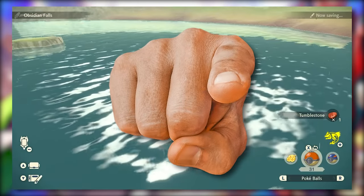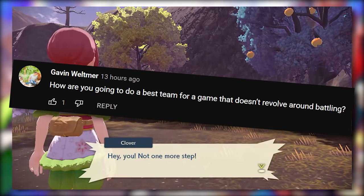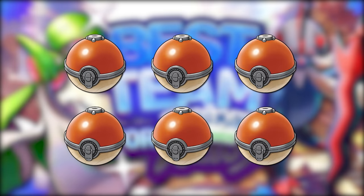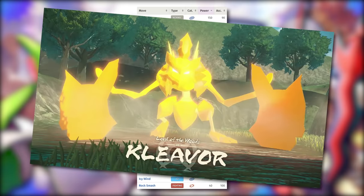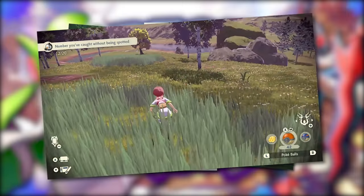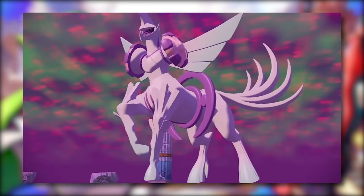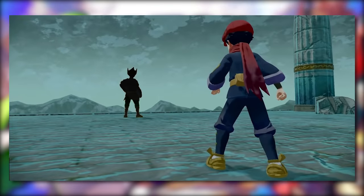Since trainer battles aren't the norm in the region of Hisui, you might be thinking how does the best team even really work here. I'm still keeping the core of best team with a team of six Pokemon, the moves for them, and how they stack up against all the important battles. The main differences are that I'll talk about more than four moves as available options, and there will be occasional Pokemon picked up and used temporarily until a replacement is found. You'll be taking on the occasional trainer, the frenzied noble Pokemon, epic boss battles, and a few trainer battles with actual teams.